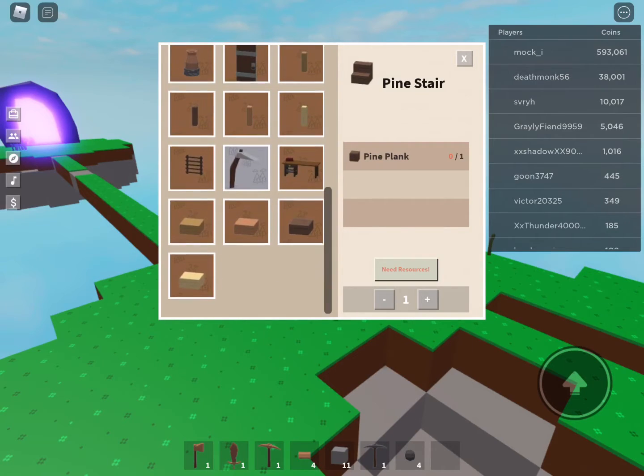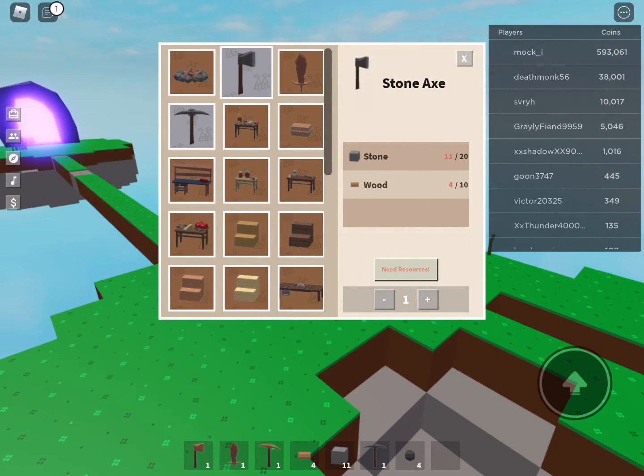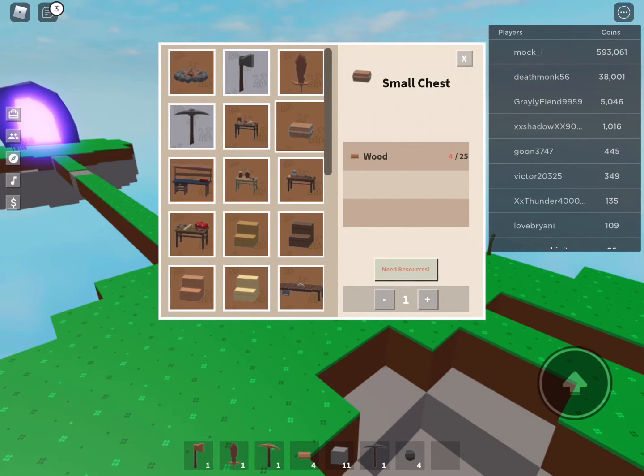After this crafting table recipe, I'm going to answer for you guys and then we're going to be done with the video. You need wood for this one — wood and stone for the stone axe. The wooden sword needs 20 stone. The stone pickaxe needs stone and wood. The cooking table needs wood and iron. And the last one — the small chest — you're going to need 25 wood.